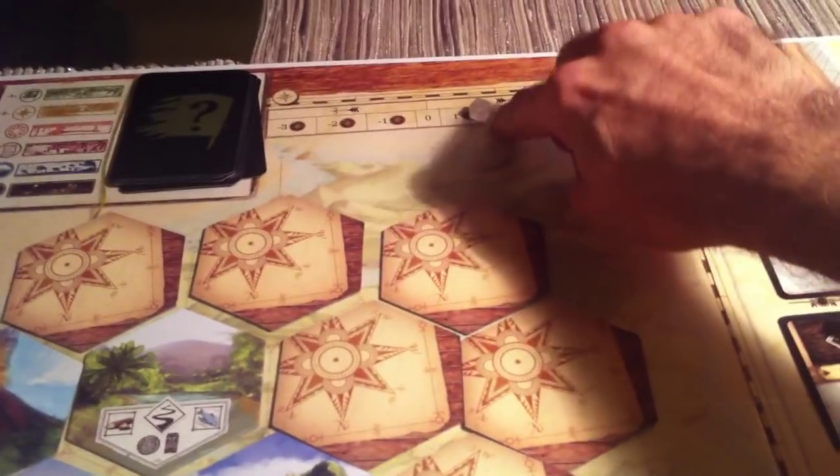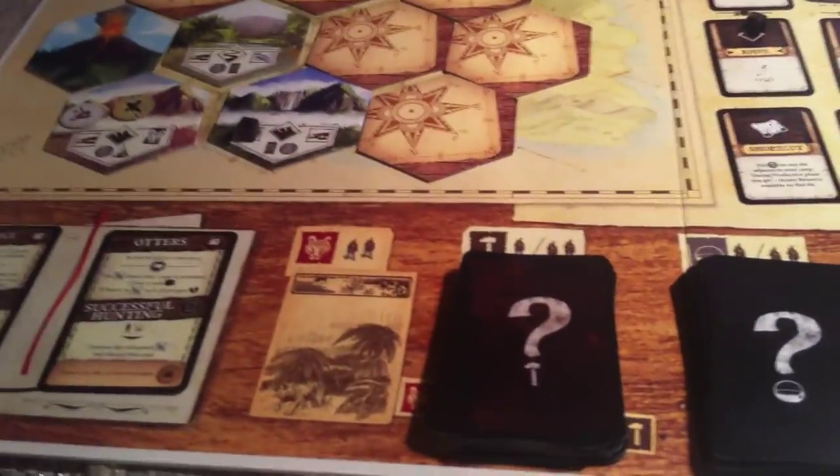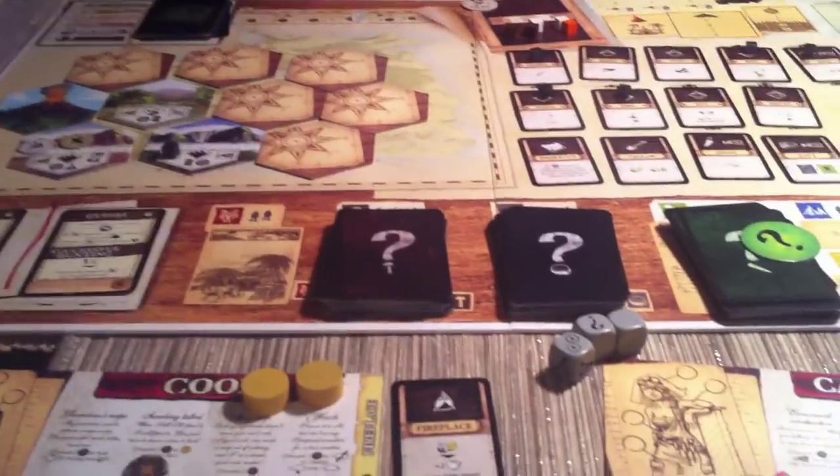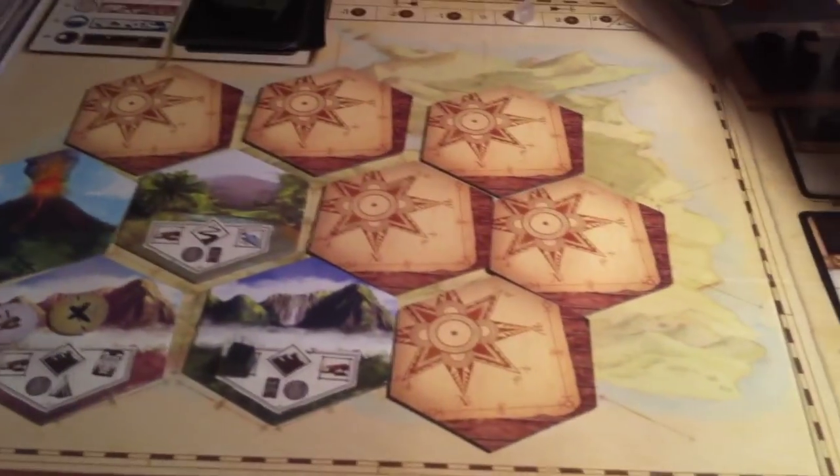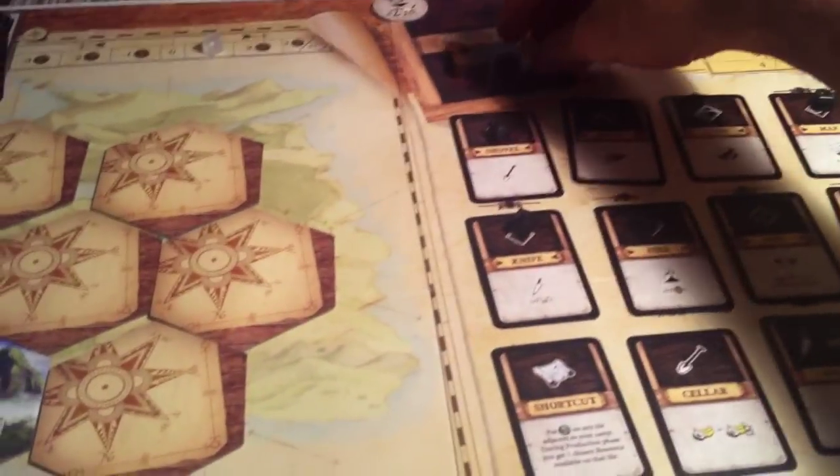Now we check morale. Because I boosted it, we are at one. Whoever's the leader — which this turn is me — gets one determination. But one determination isn't enough to do anything with; I need at least two or three. Now we go back to planning. We get one wood plus one more wood because we have the hatchet, so we've got four wood now. We should really start using that wood for good.